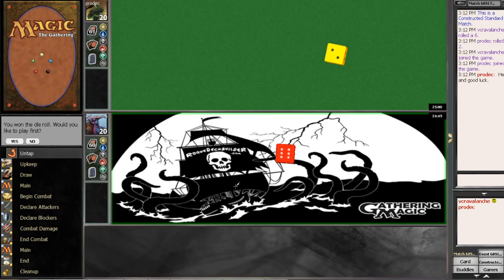Hi there, it's Kevin with GatheringMagic and RogueDeckBuilder.com, here with one more match. I'm going to play one more, hopefully another mid-range match, with the Blast of Genius deck — the Unexpected Genius.